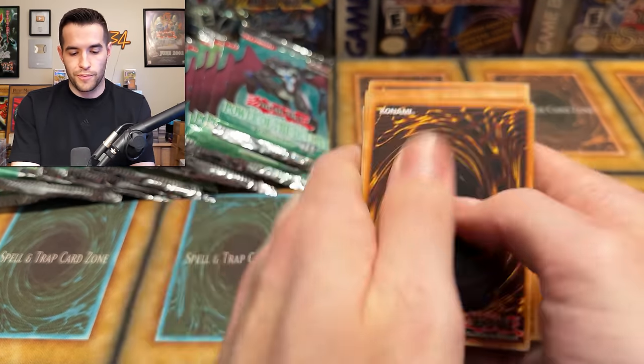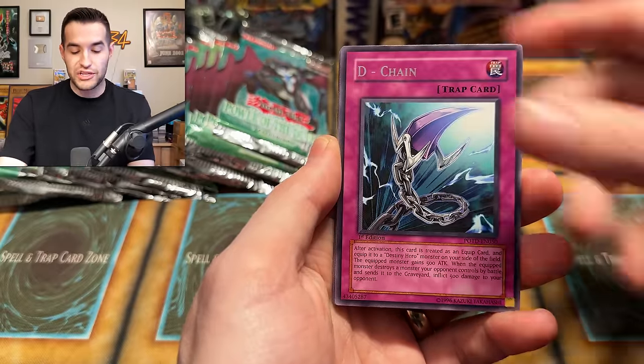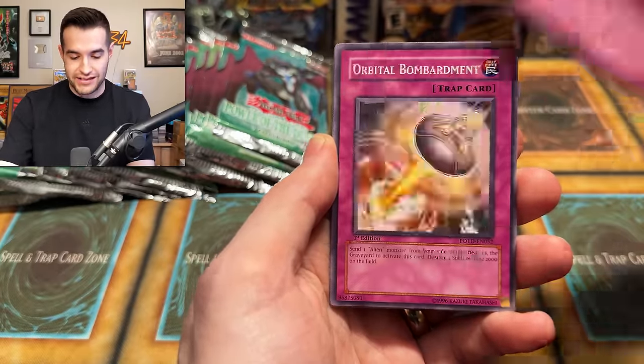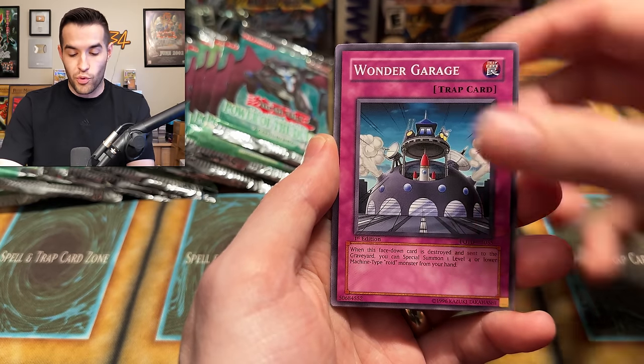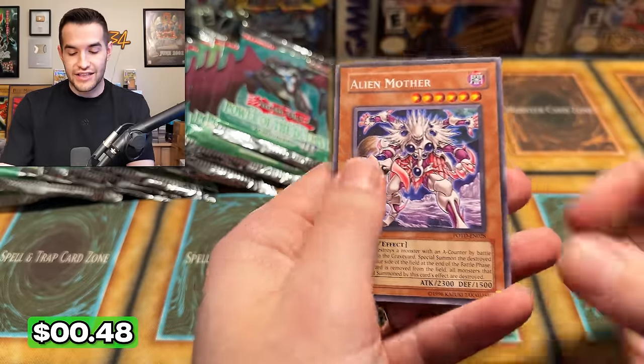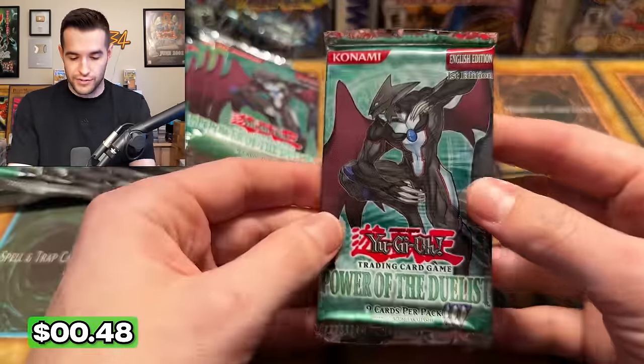We're back — more rares. Spell Calling. What is going on? Cosmic War, Gangiel, Neospaces — this is so weird. Pads of Destiny, Orbital Bombardment, Wonder Garage, Elemental Hero Neos, Alien Mother — a fifth rare. Five rares again. We're going to pull every rare like five times at this rate. I'm sure Lars will be okay with that.